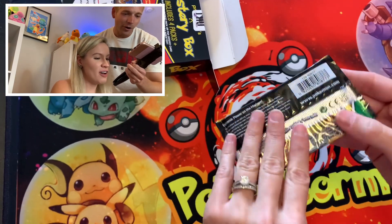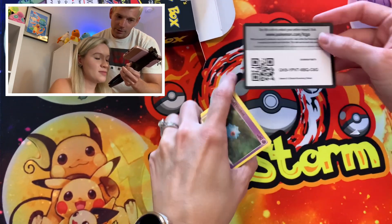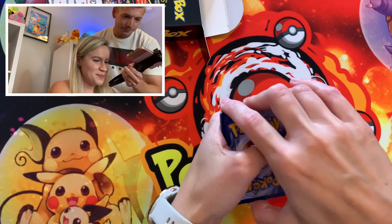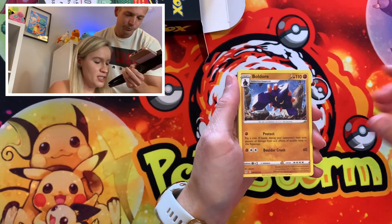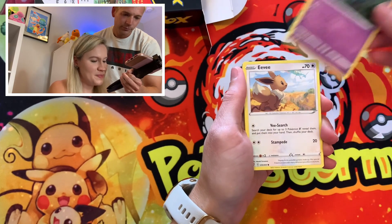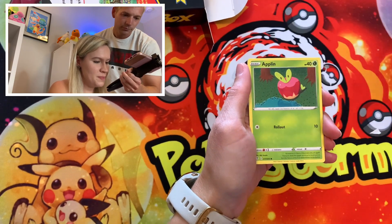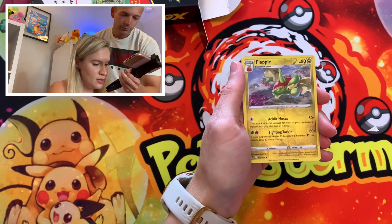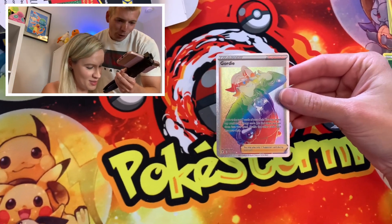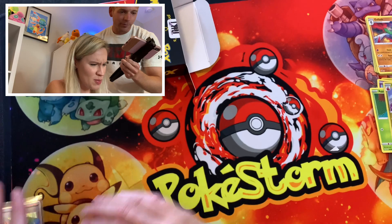Oh, Evolving Skies — maybe we can turn it around a little bit with this one. We love this set, it's just very difficult pull rates. We got Skiploom, Wooloo, Eevee, Tympole, Cutiefly, Applin, a Reverse Flapple — that's a very common one. Oh, Rainbow Rare Gordy! Okay, that's not bad at all. I actually don't think we had that one. Is this our last pack?